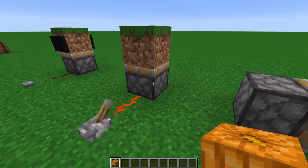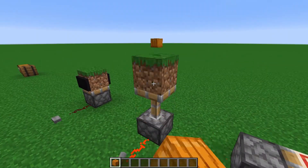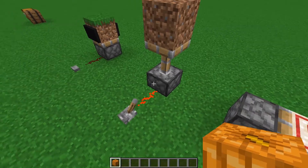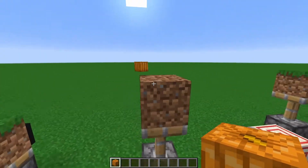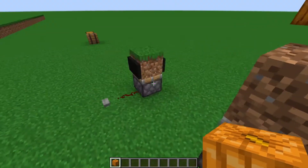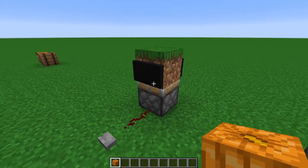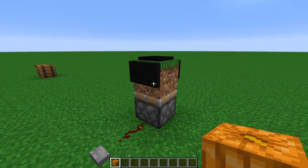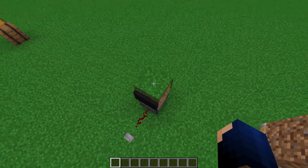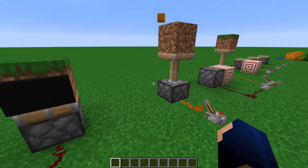What we can do is take a grass block like we said before, and when a pumpkin grows on top it will detect that and extend. You'll notice we have a pumpkin item entity right here. In order to collect the items, we have hopper minecarts that are able to pick up any blocks that fall. That's basically how the farm works.